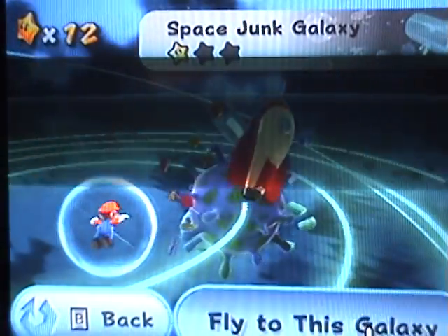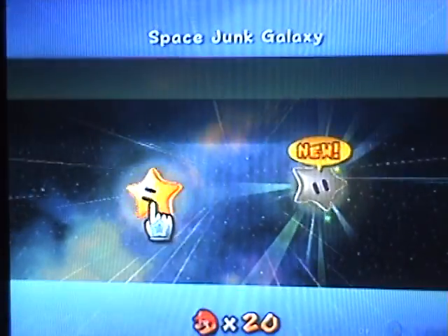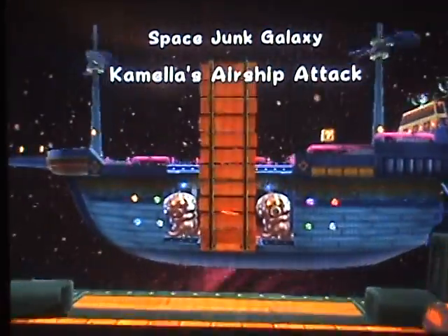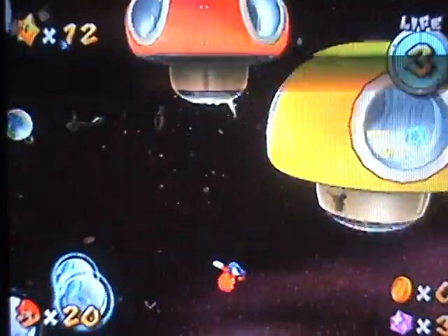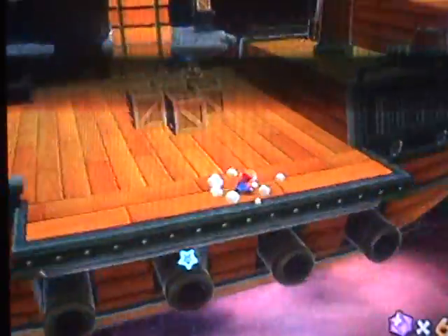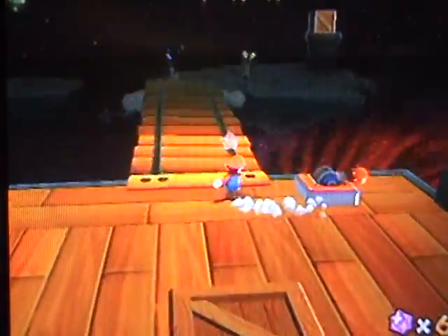Alright, so space jump again. I think we're done with the most fun parts of this galaxy. Now there's a secret star I mentioned earlier — after you beat all the missions in the galaxy, it will tell you which levels have a secret star in them. I'll get that after I complete this one. This level — Bowser's airships have taken over, I assume, and they're just kind of leisurely flying around.